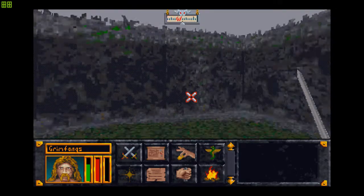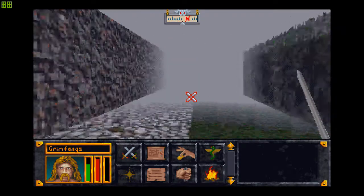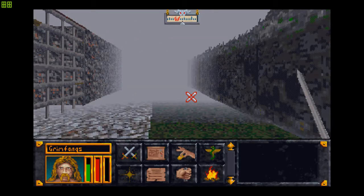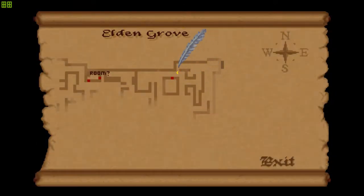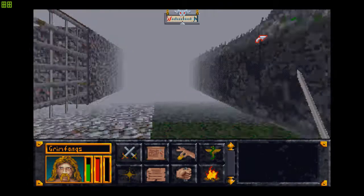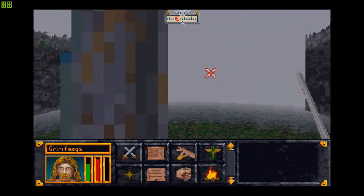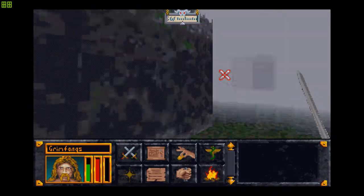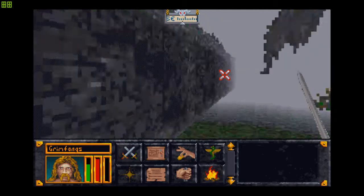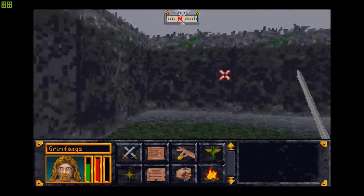In sections like this is where you want to sometimes skip, because otherwise you might just keep running circles. Let's try this way here. Is there anything here? No, nothing. Let's just stick to the left wall here.